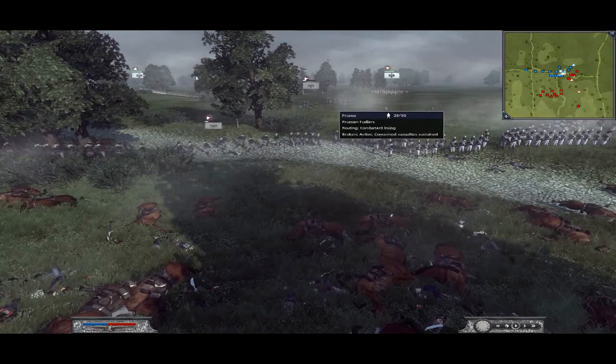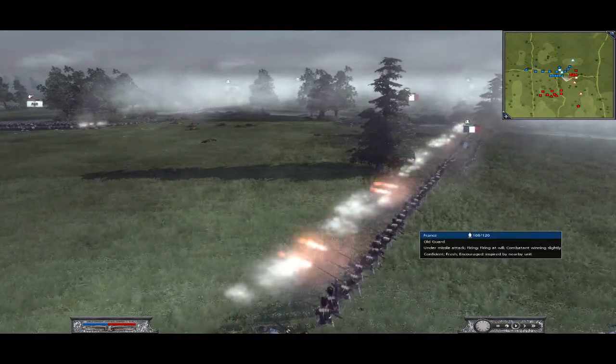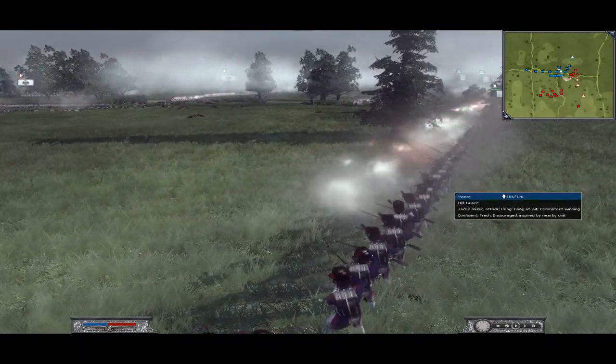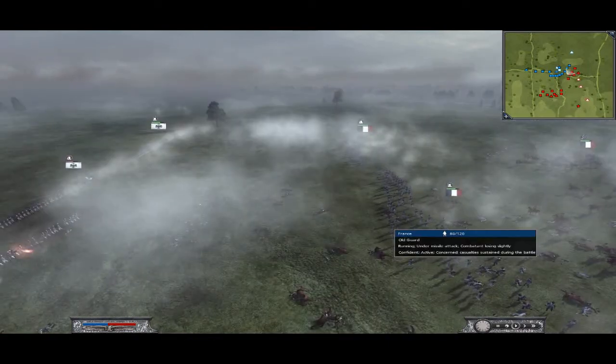I charge my cav in and pull them back out — just basically trying to keep them in squares, making sure they don't get the first shot off at my old guard. Old guard is a very expensive unit, I don't want to waste them away too easily. These old guards should be able to destroy this flank with a little bit of cav support. I'm pretty comfortable that I'm going to win this flank pretty easily.